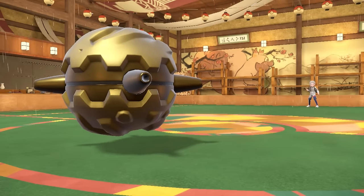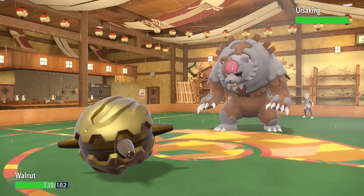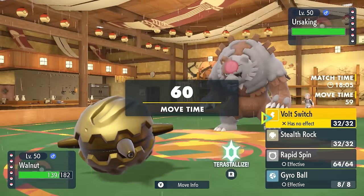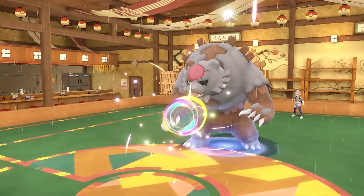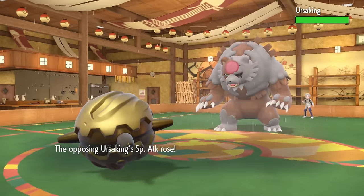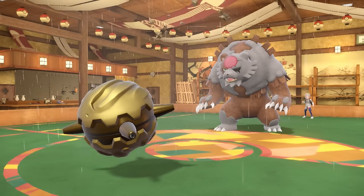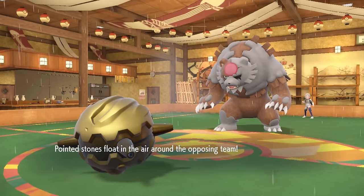The bad news is they have a team full of absolute threats, as now they go into the Blood Moon Ursaluna. This thing is one of the scariest Pokémon in the game at this point in time. I decide to just go for the Stealth Rock, and they actually end up going right for the Calm Mind. My Forretress is kind of the best mon to set up on, and I do get up my Stealth Rock, but this thing is acting pretty frightening — it's now at plus one special attack and special defense.